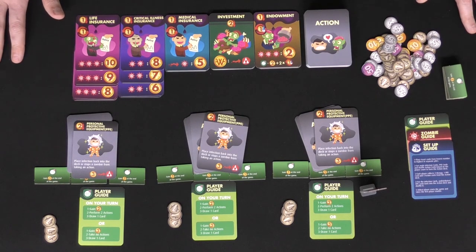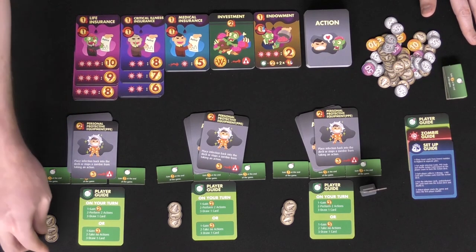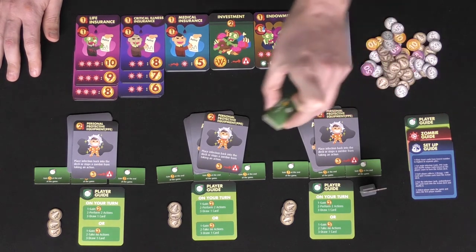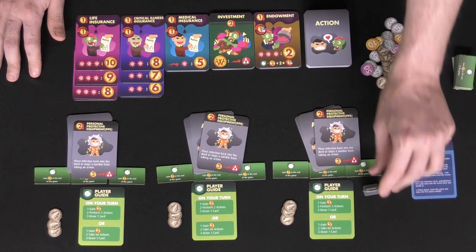Welcome to the zombie apocalypse — and luckily for you the insurance companies have you covered. We're going to be playing a three player game and I've set it up for three players already. As you can see, there are cards in the game, there's going to be wonga as your currency, you're going to have health tokens with a front and back side, and then you're also going to have a first player marker to indicate who starts the game off.